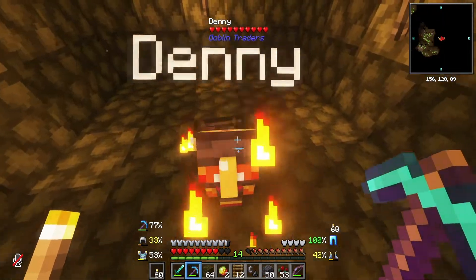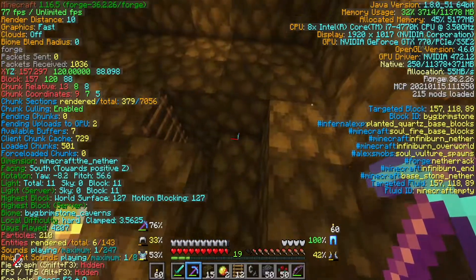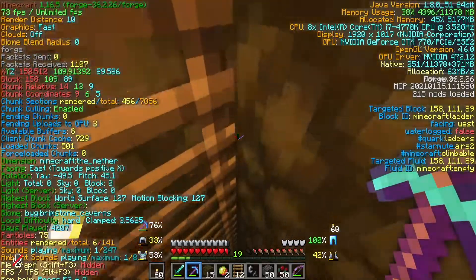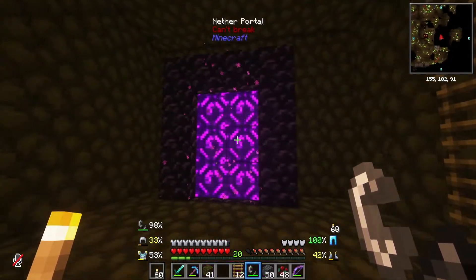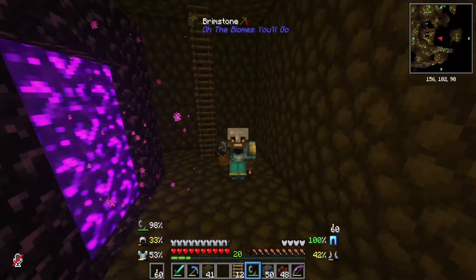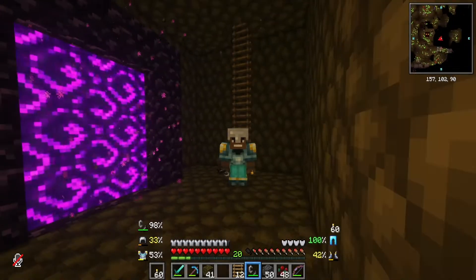Excuse me sir — you just go in that hole, see you later. Okay, so we have specific coordinates that we have to build our Nether portal at. Apparently it's at 101, and that's way down here. Look at that — what a beauty. This is going to be kind of our base of operations for the Nether. I'm mining for quartz and that ladder there is going to take us all the way down.